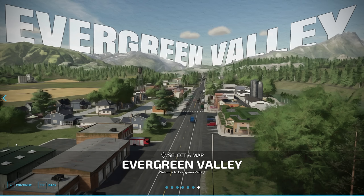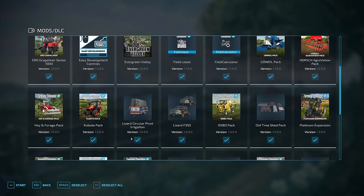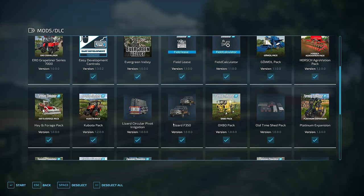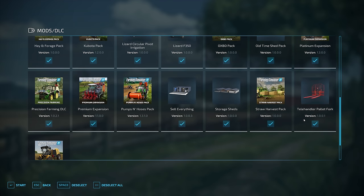This map has several required mods. In addition to the mods we typically use when looking at maps, we're going to be making use of the American Farmhouse, the Lizard circular pivot irrigation, the Lizard F350 pickup truck, the Old Time Shed pack, the Sell Everything mod, storage sheds, and the telehandler pallet fork.